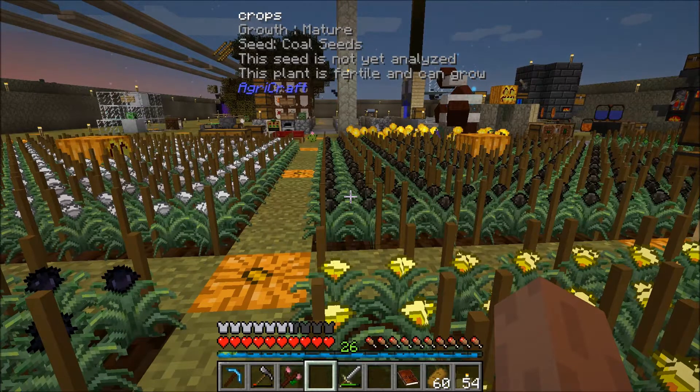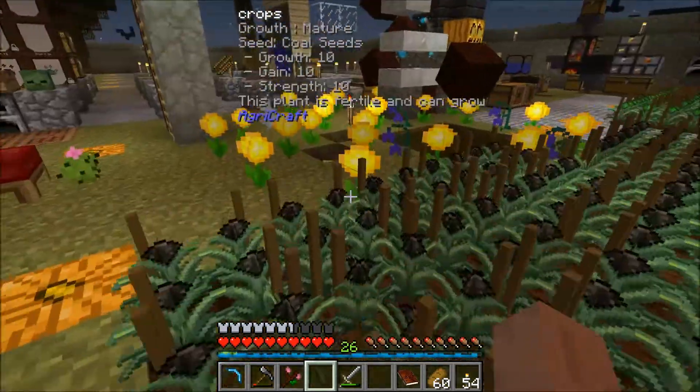Gold essence, got the gold seed. Nether essence, got the nether seeds. Air runes, made the air seeds. Obsidian seeds — got all of them up to ten-ten-ten. That's everything I wrote down, that's what I did between episodes.